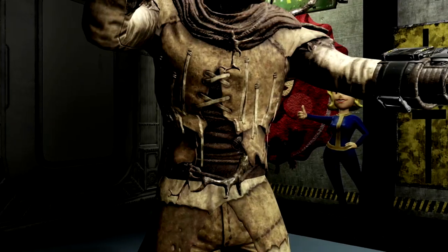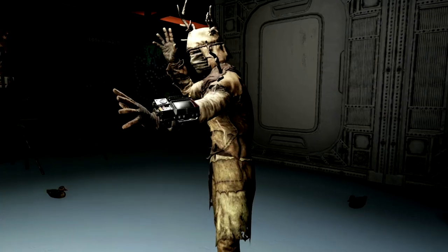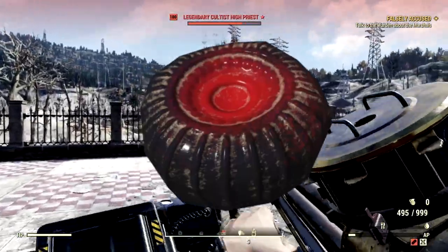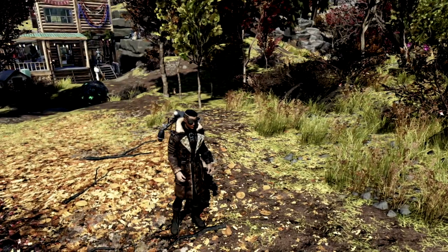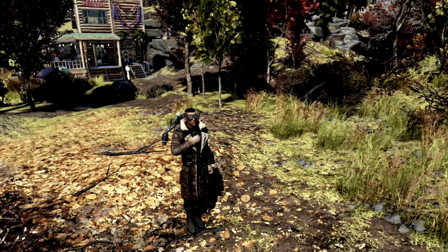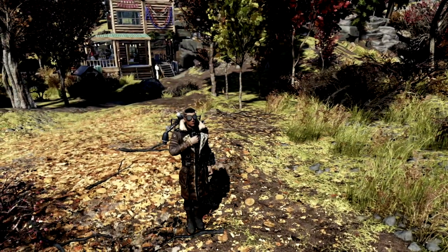Now that you know the best spawn locations for the high priest cultist, here are the rewards you can obtain from them. Starting off we have the cultist elder helmet and the cultist elder outfit. The next reward is the perfect mothman egg, which can be used during the Mothman Equinox event. If you enjoy Fallout 76 content like this and want to see more, I also made a video on some of the best camp locations in Fallout 76 — link on screen now.